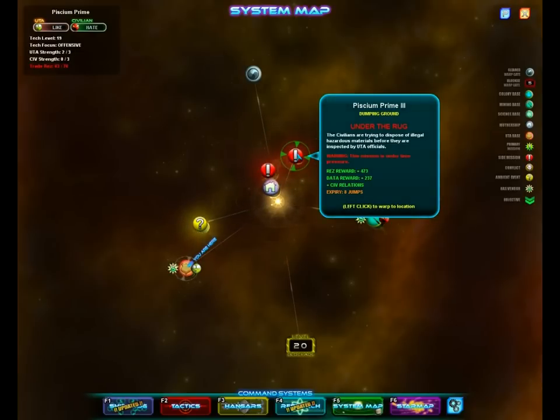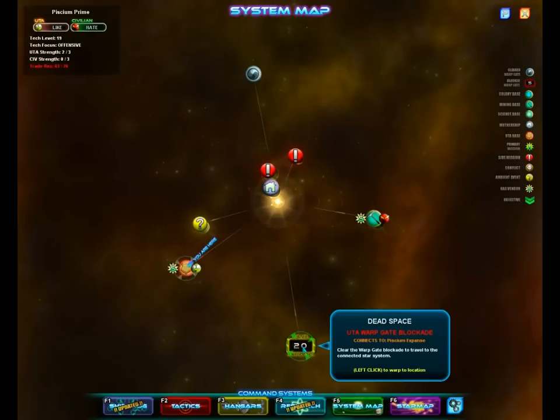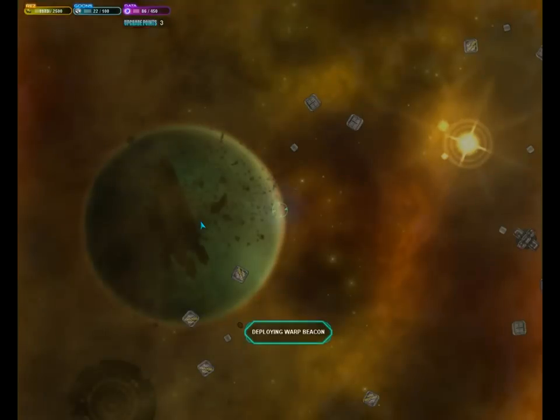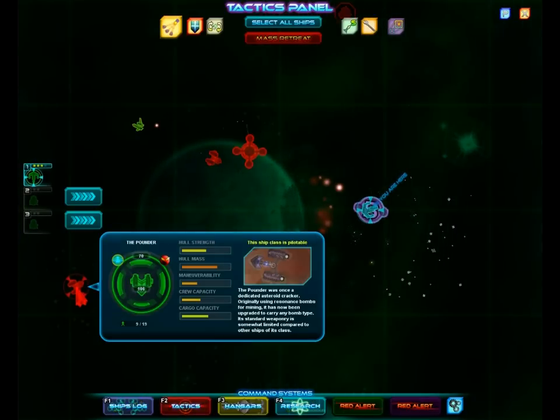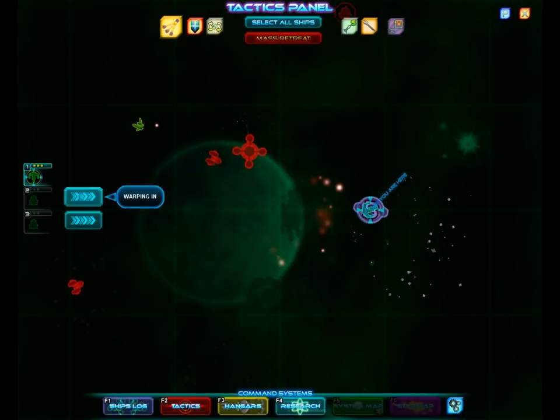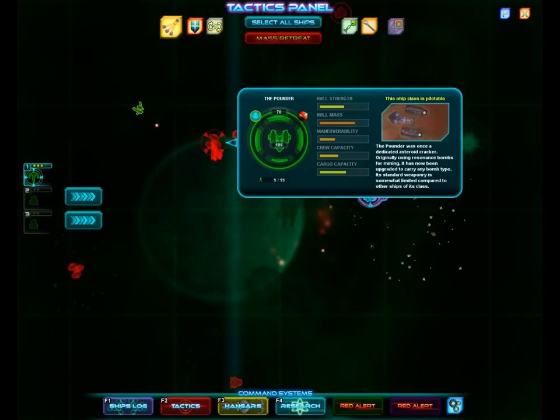I'm not going to do that. There's not much else we can do here. I could go and just attack the civilians — I think I will. Might find a new design, maybe another Mule. I see two new ships — well, two of the same. What is this? The Pounder. Oh gosh. Warping in. I think I'm gonna destroy this; it's not too tough. Should be able to destroy it without too many problems. Resonance Bombs? Probably a mass bomb slot.